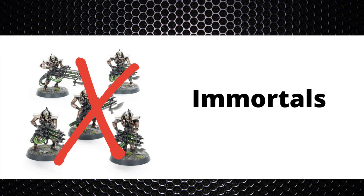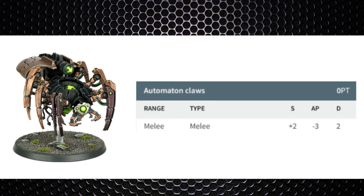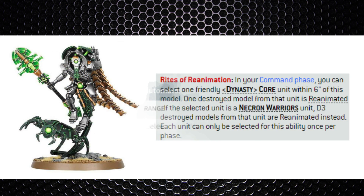Cryptek Spiders are handy because they've got a source of reproducing more Scarab Swarms, which are going to be tying up enemy units and screening your army. As Scarabs are probably the most important cog in this machine, it makes sense to keep churning them out. Spiders are also going to provide some backline melee defense for a gun-line army — their flak claws are perfect for killing marine infantry, wounding on twos with -3 AP and 2 damage, all with 5 attacks base.